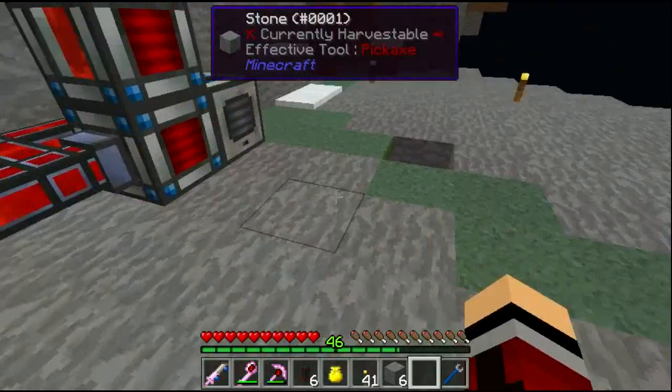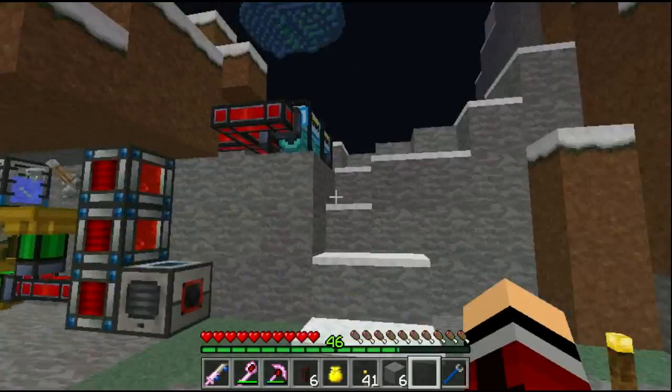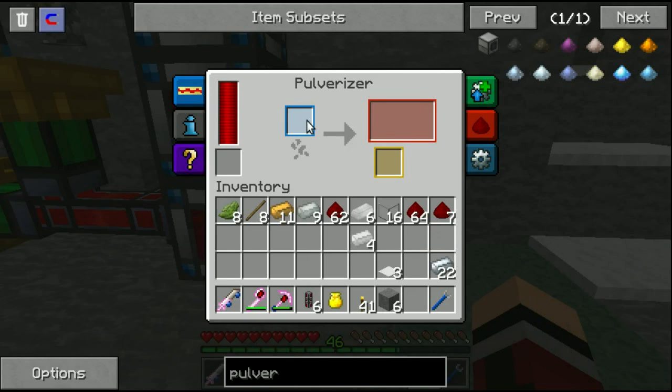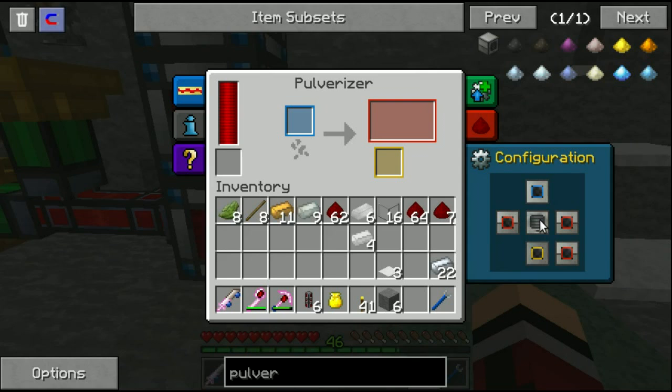I turned some things off because they weren't doing anything, and these other power sources are so OP, getting me so much power. I have no idea what to do with all this stuff - of course that's going to be ignored for now.